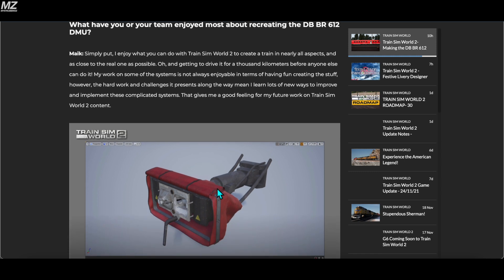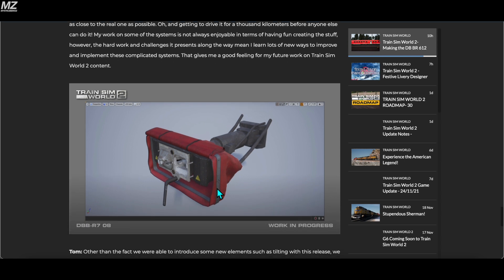What have you or your team enjoyed most about recreating this train? Tom says: I enjoy what you can do with TSW2 to create a train in nearly all aspects and as close to the real one as possible. Getting to drive it for a thousand kilometers before everyone else can is a pretty cool perk for developers. Mike says the hard work and challenges presented along the way mean he learns lots of new ways to improve and implement complicated systems, which gives him a good feeling for what his future work on TSW2 can hold.